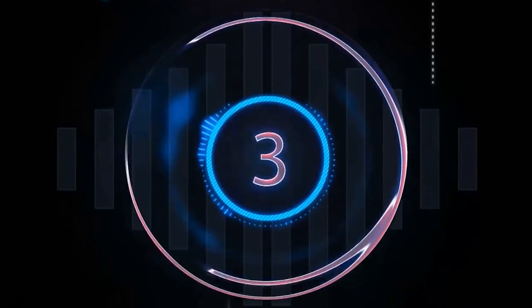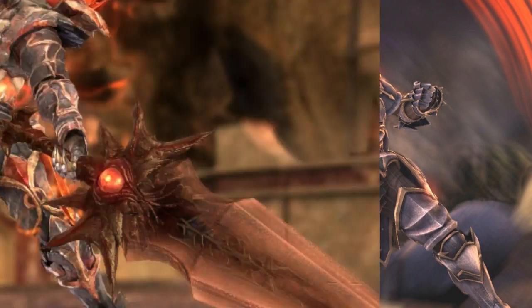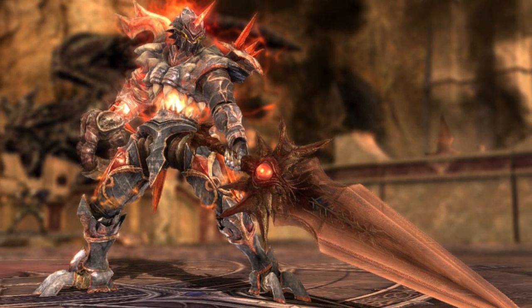Number 3: Soul Edge. The Soul Edge is one of the most epic-looking swords on this list, and everything about the sword — from its origin to what it can do — is equally as intense. Initially it started off as a regular sword, but then was bathed in blood and hatred countless times, turning it into a demonic weapon with a wicked soul called Inferno.